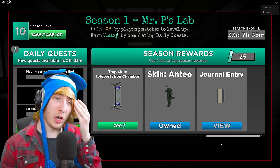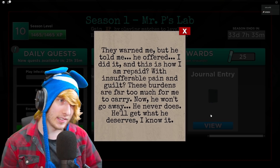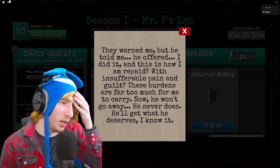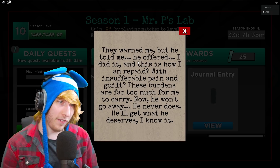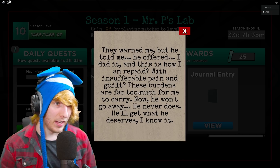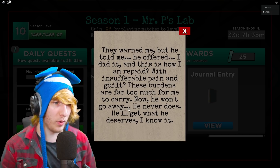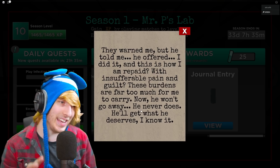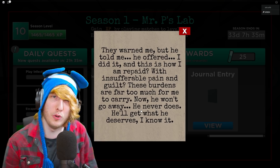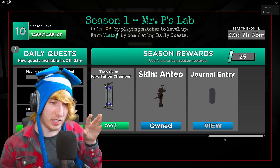The last thing I want to show off is that you actually unlock a journal entry when you complete the battle pass. This was apparently written by Miss P. It says: 'They warned me but he told me, he offered. I did it and this is how I am repaid - with insufferable pain and guilt. These burdens are far too much for me to carry. Now he won't go away, he never does. He'll get what he deserves, I know it.' I'm thinking it could also maybe be Mr. P talking - maybe he's in her head or something. I'll be sure to make a full-on theory video about that.